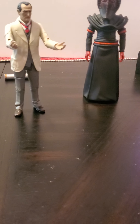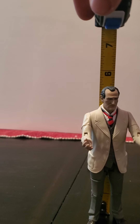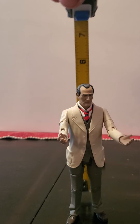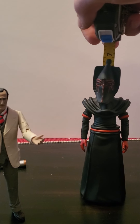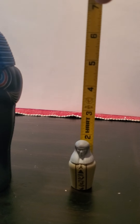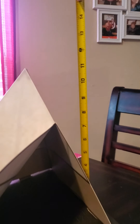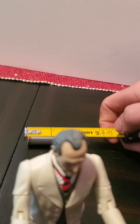Let's take a look at height. Scarman is about five and a quarter to five and a half inches. Sutek is about six and a half inches to the tip of his headdress. The playset itself stands right at six inches. The canopic jars are just shy of two inches — about an inch and three quarters. The whole playset from base to top stands about a foot, roughly eleven and a half to twelve inches.